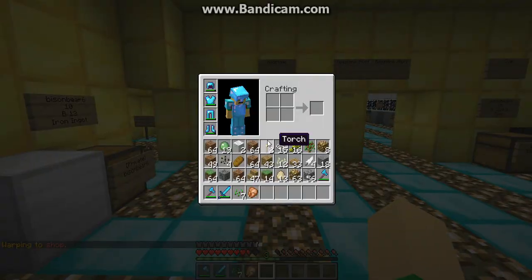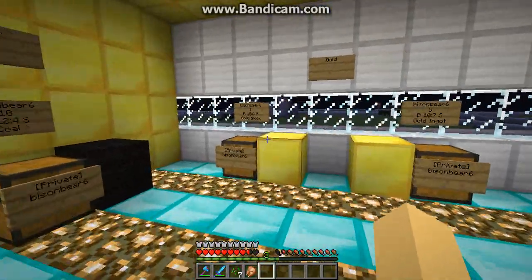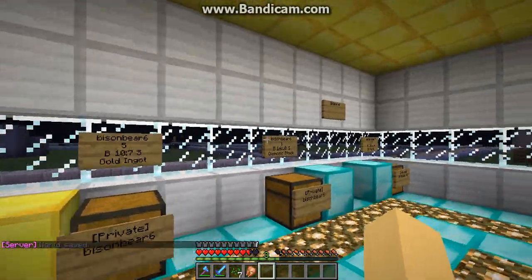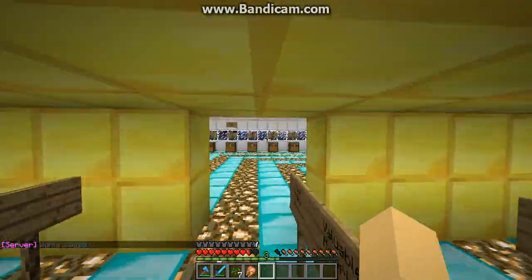They've got iron blocks, iron, redstone, coal — basically all the mining materials. And then they've got all the fruit here too.